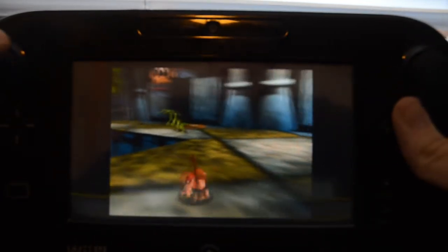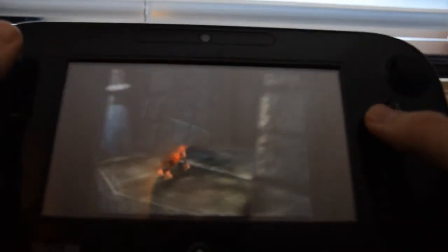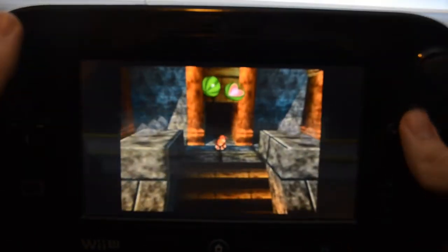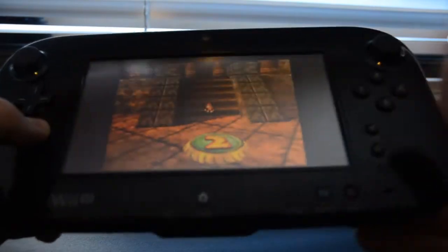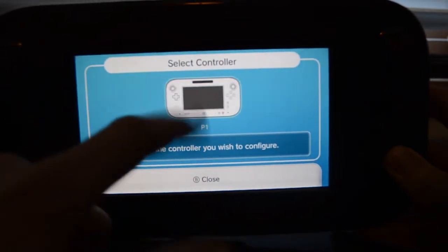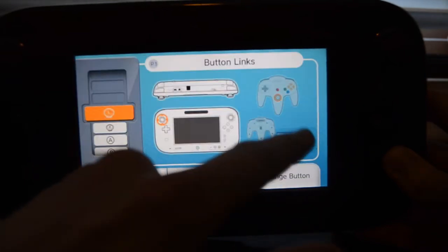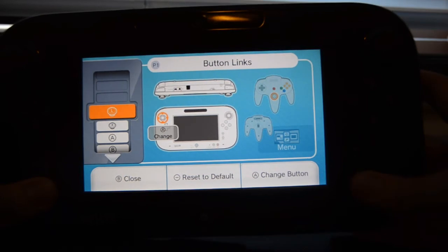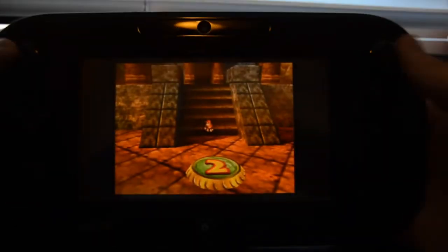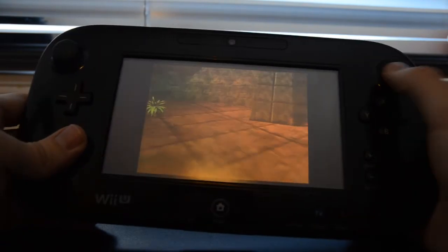I'd like to show you my control setup for this game. I'm using these buttons to turn the camera. Originally the controls were very different. Let me show you a nice alternative control scheme for Donkey Kong 64. Hitting minus brings up the menu. The default control scheme has you using the R button to open the menu, which I think is weird — you should use the select button, the minus. Also you have to use the joystick to move the camera, which also means the joystick is used for bringing up the gun.